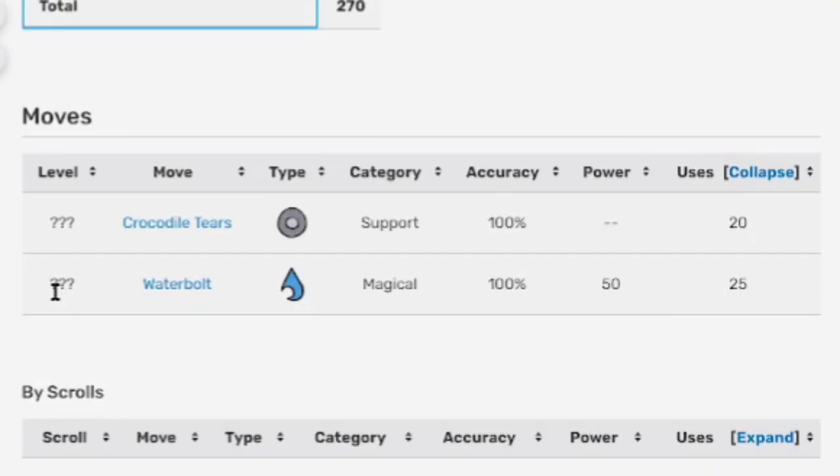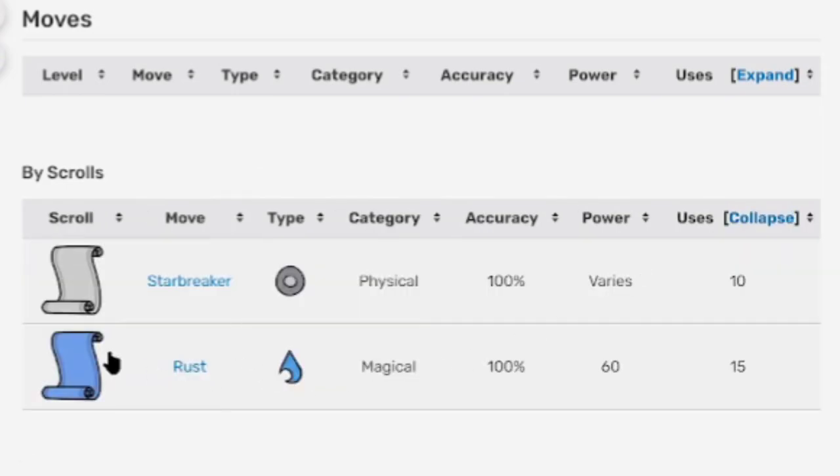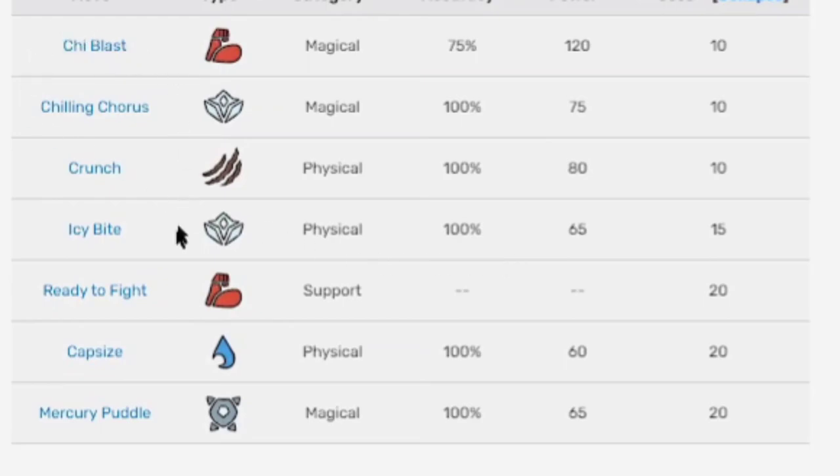Here's the move list for Prawnaw. It doesn't seem like it learns too many moves. You don't really need to take a screenshot since the whole evolution line will learn the same scrolls and the same printing moves. For scrolls, it looks like these are the only two it learns, and for printing, these are the only printing moves it learns — so take a screenshot now if you want.